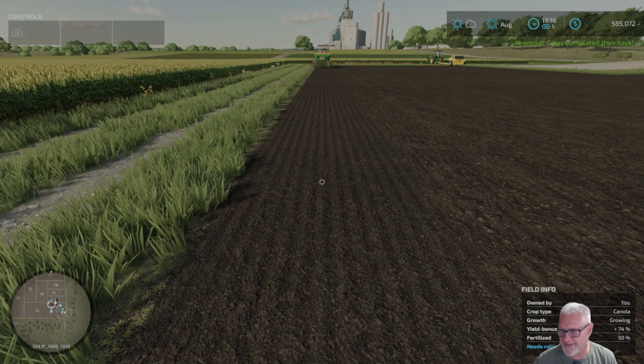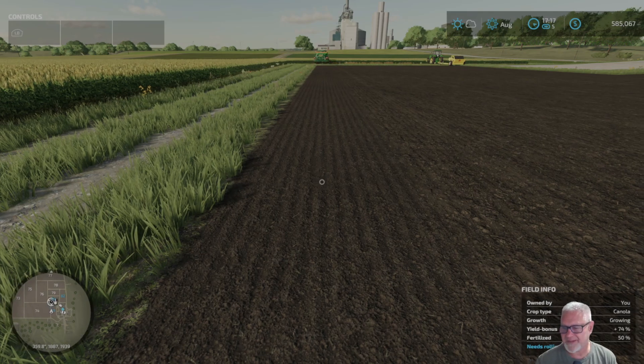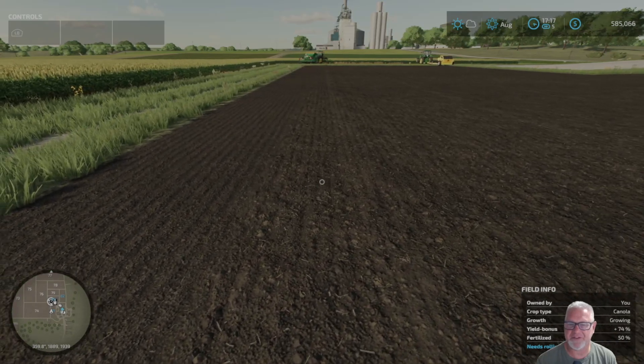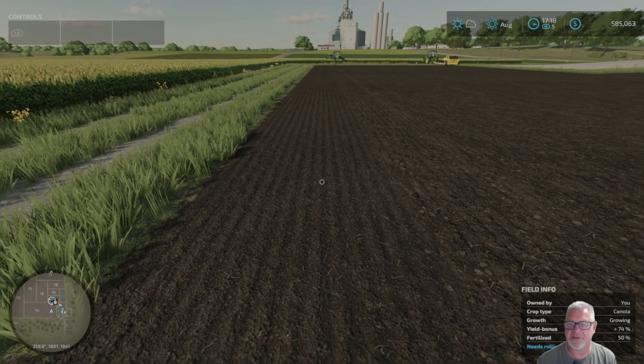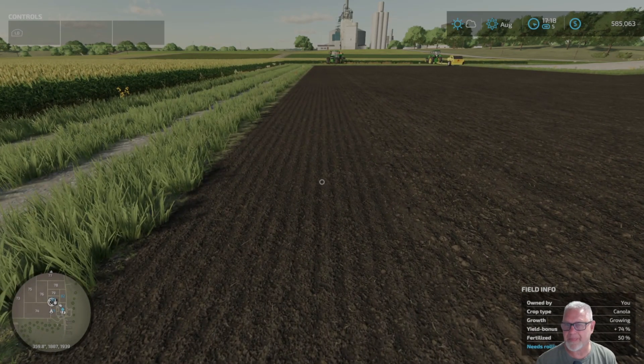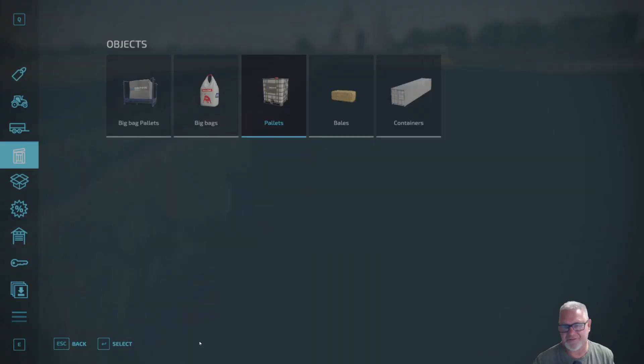There are so many steps. I don't know if I'm supposed to roll it now — I'll have to figure that out. It's just a huge process with the goal of a 100 percent yield bonus; that is what I'm looking for. So I don't have a roller — there's something else I need to buy.